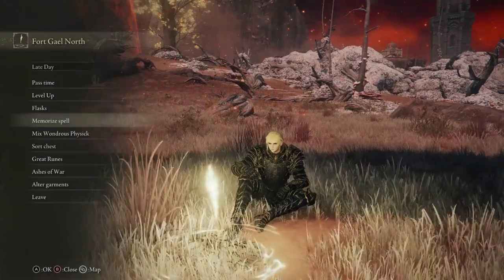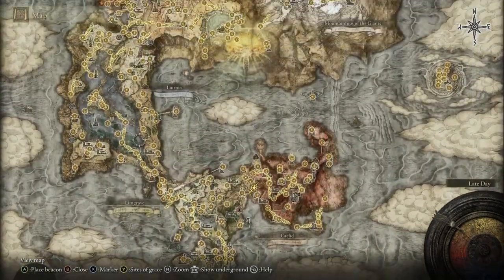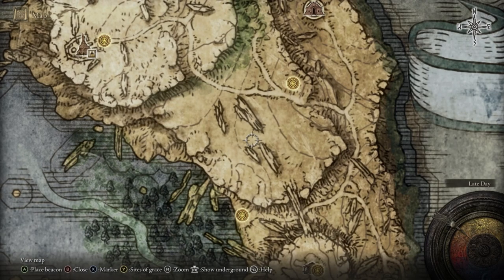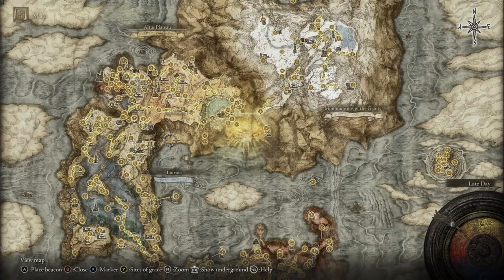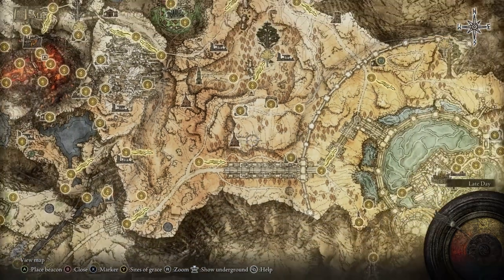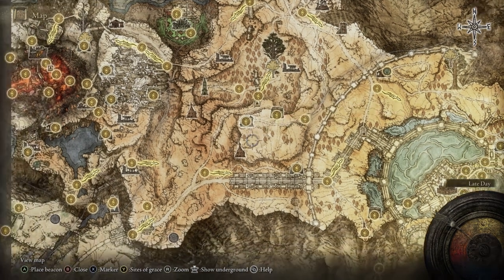For the second flame incantation, Flame Cleanse Me, you want to come to Liurnia of the Lakes near the Church of the Vow. There'll be a Flame Monk camp right in that area, and you'll be able to loot that spell there. For the last spell, we're using Dragon Bolt Blessing — it's totally optional, but you can find it at the Stormcaller Church in the Altus Plateau. You can use the Rampart Side Path Site of Grace to get up there.